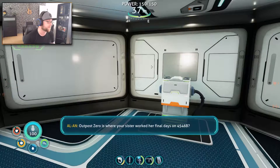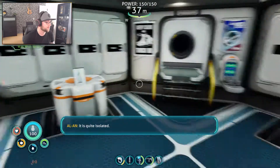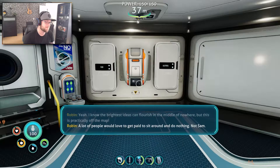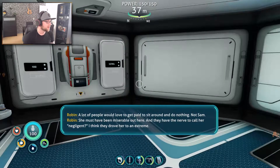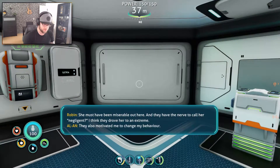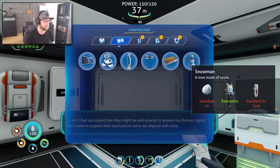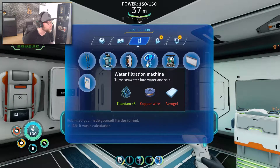Hang on, I got a phone call from Alan. 5.0 is where your sister worked her final days on 4546B. It is quite isolated. I know the brightest ideas can flourish in the middle of nowhere, but this is practically off the map. A lot of people would love to get paid to sit around and do nothing. Not Sam. A lot of people are miserable out here, and they have the nerve to call her negligent. It drove her to an extreme. They also motivated me to change my behavior. Because they drove you into hiding? I had calculated that they might be well placed to answer my distress signal, but I came to suspect their motivations were not aligned with mine. So you made yourself harder to find. It was a calculation.